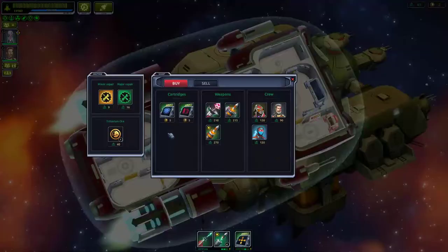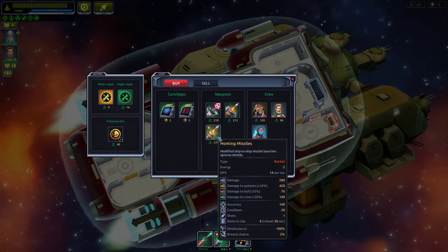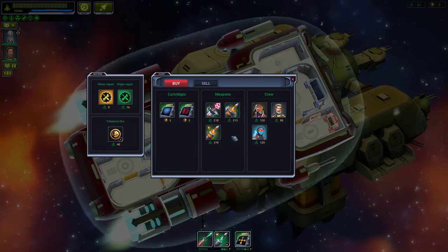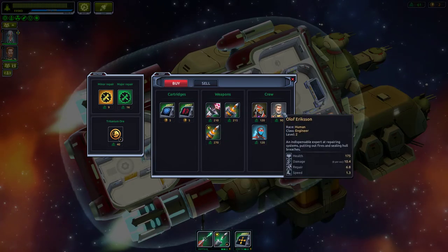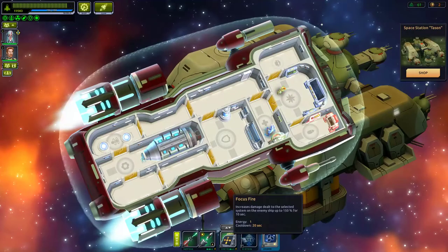We're here, we can repair. They have some nice stuff but I can't afford any of it — couldn't get any loot from the robots who escaped.